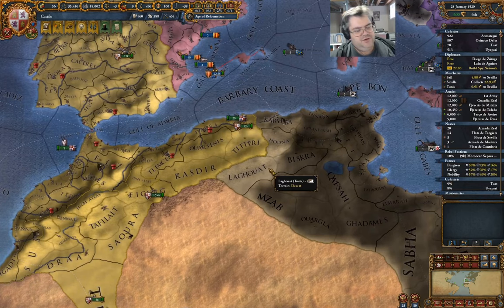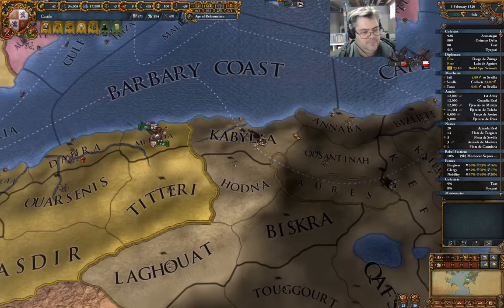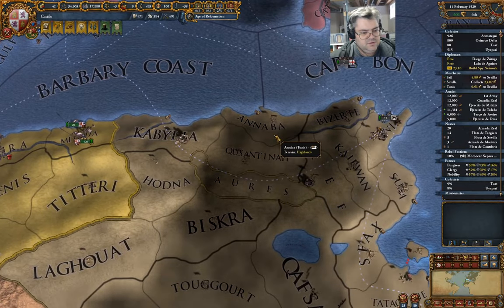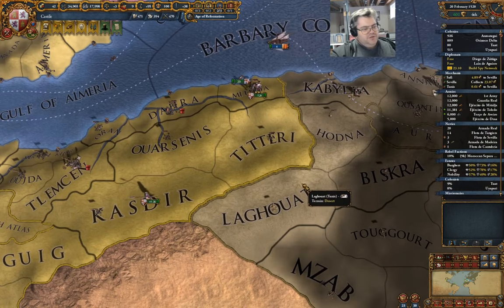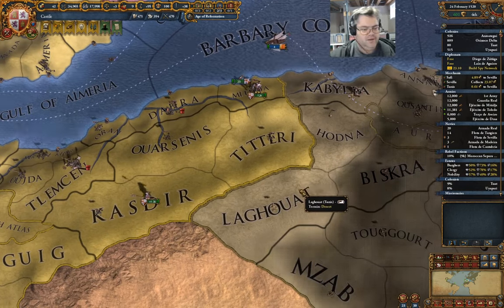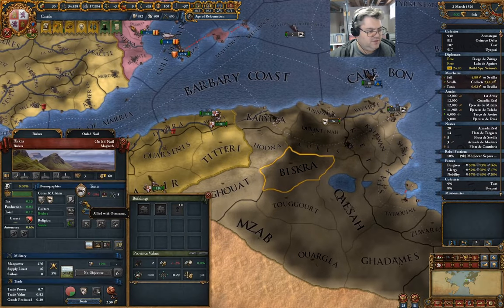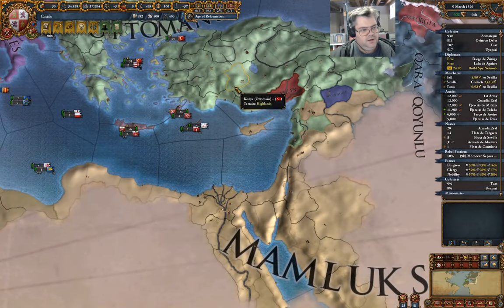Then I'm going to declare on Tunis — take this province here. Hopefully there isn't too much that I end up running into. Ottomans, you are allied. Not the Mamluks.